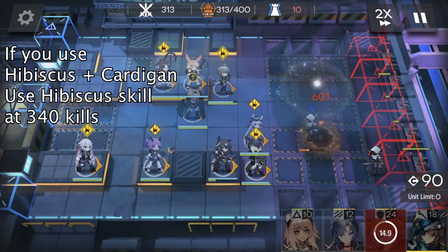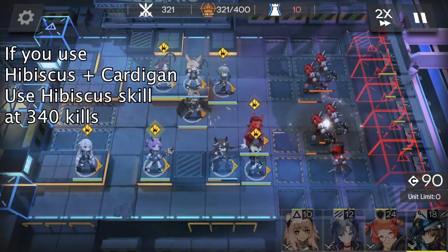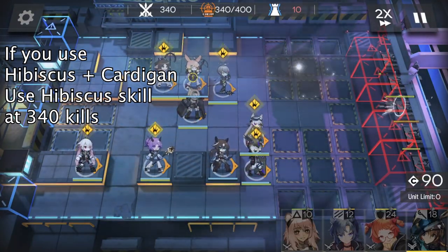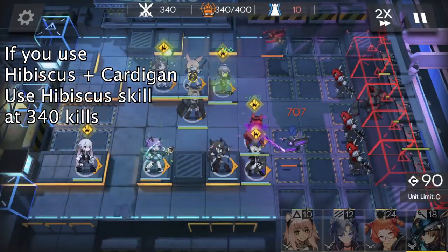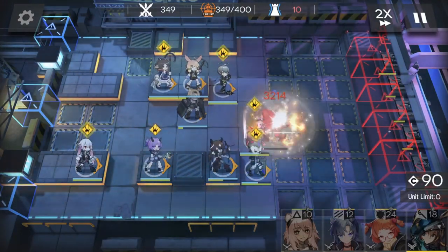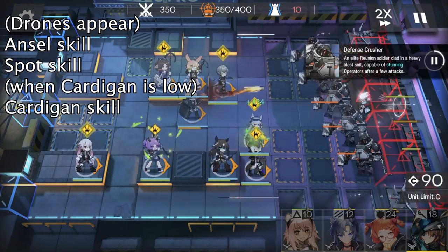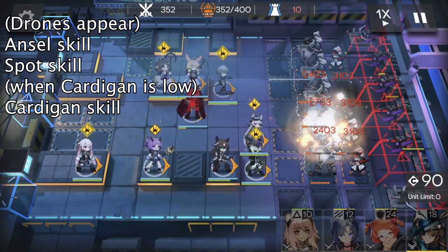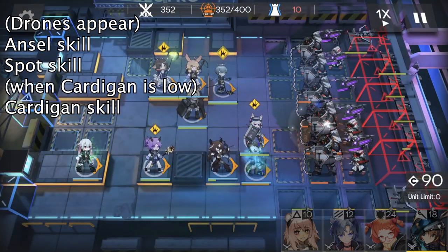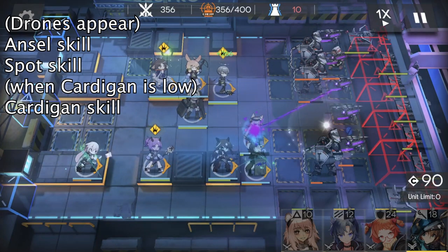Depending on your defenders and healers, you may need to use your healer skill at 340 kills when drones are attacking your defender, especially if you are using Hibiscus plus Cardigan because they are just three-star operators. Now we are at 350 kills and this is probably the most difficult part of this run. As soon as you see those Altmasters — those drones — immediately activate Ansel's skill to extend her healing range and then activate Spot's skill. When you see Cardigan has low HP, activate Cardigan's skill.